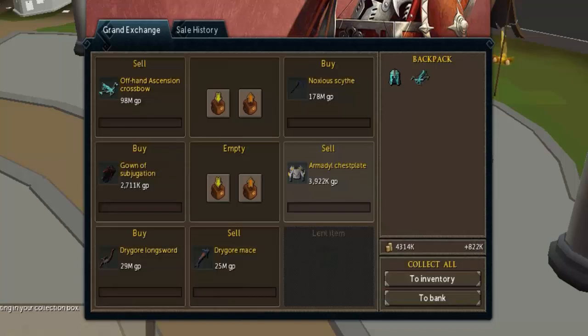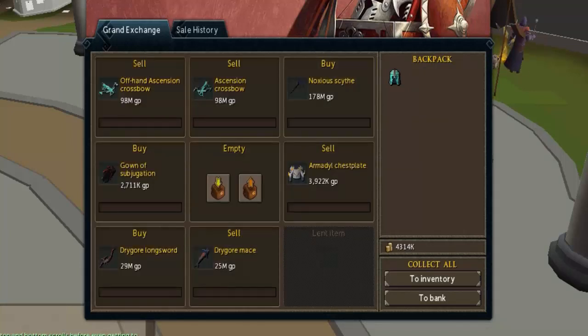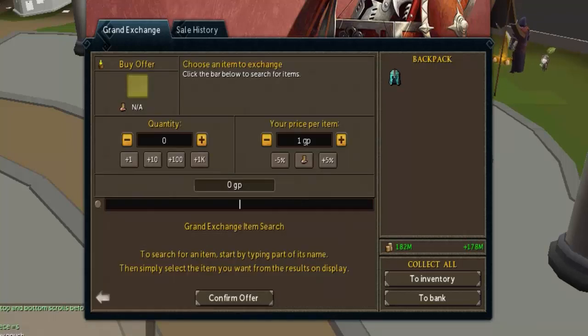I'm not sure what the Ascension crossbow should be selling for right now, so I'm just gonna change the price and see if it ends up selling. I'll put it down a few hundred coins and upgrade the price. Let me check if the forums updated to see if prices are any different — but no, nothing new, so I'll just go off what I was doing before.